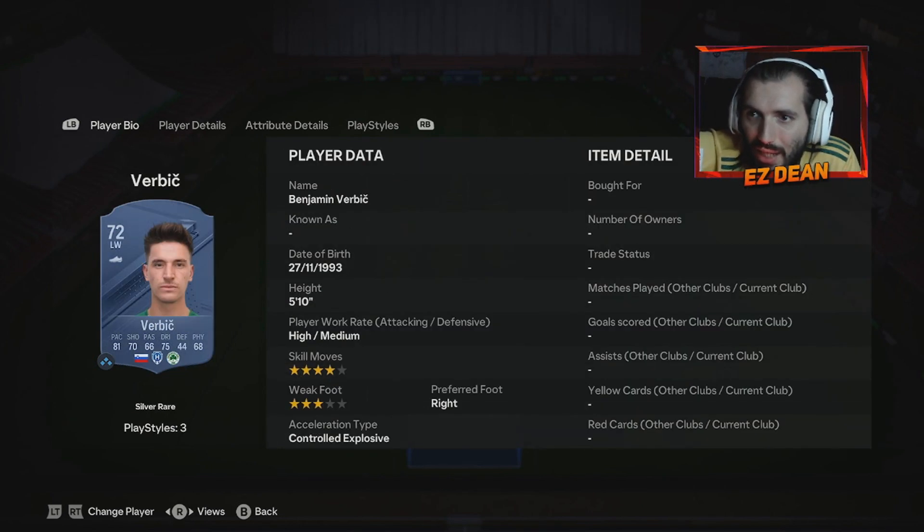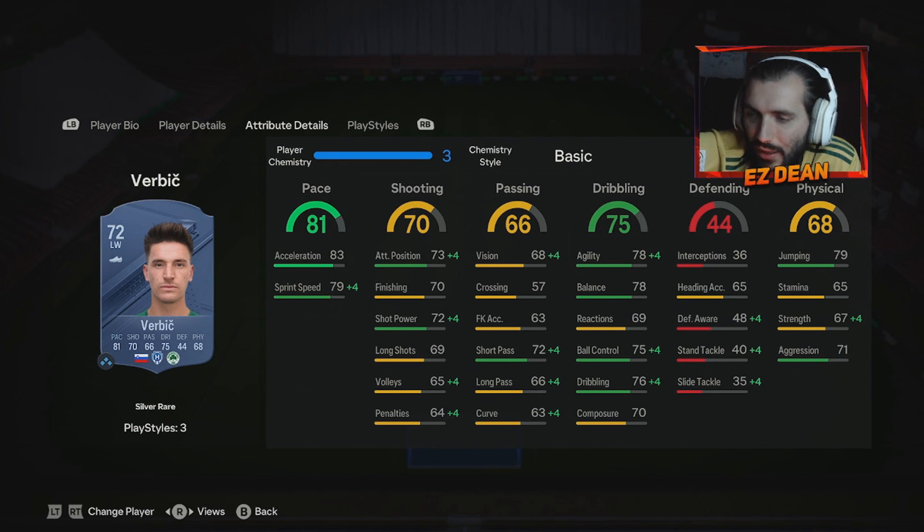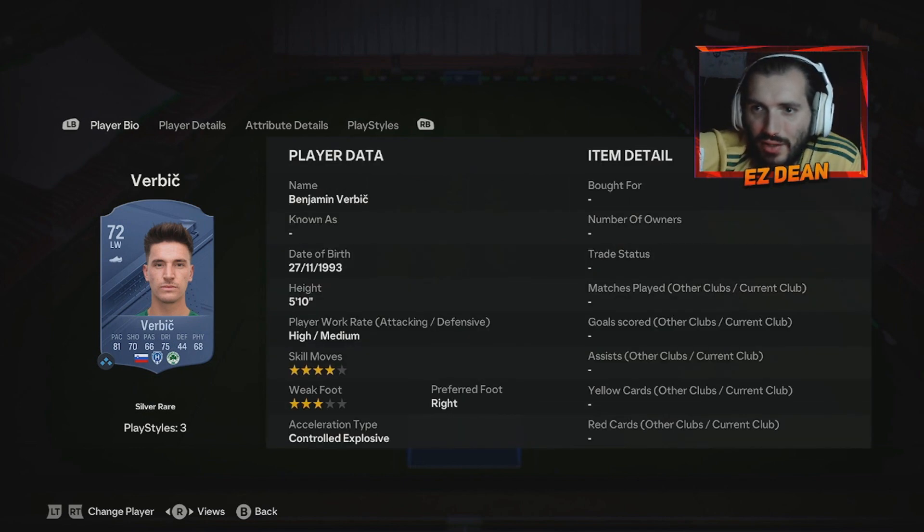Last up we have Benjamin Verbić — five foot ten, four star skiller, high/medium work rates. He's a left wing, left mid, and can play striker too if needs be. He's a little bit slower than the other winger but has a little bit better finishing, a little bit better passing, dribbling stats are okay, and a little bit better physical as well. So plenty of options in this league.